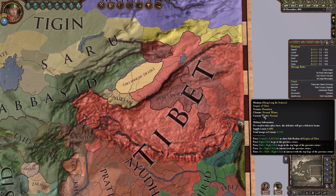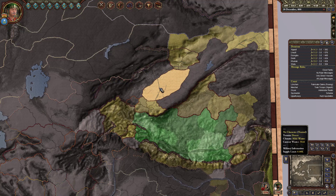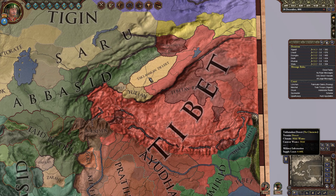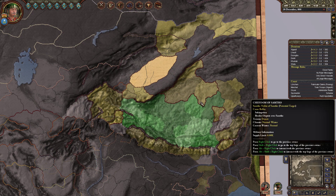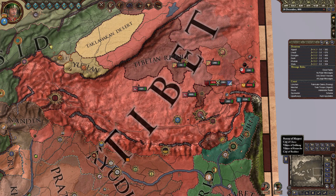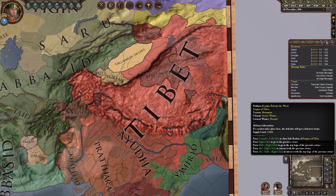Hello ladies and gentlemen, welcome back to Win in Crusader Kings 2. Like our Europa Universalis 4 Let's Play, we are playing as Tibet — not quite, we're playing as a king underneath the empire of Tibet. In the 769 start, Tibet has a huge empire that spans the entire Tibetan Plateau.